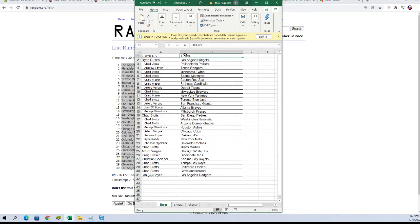All right — Ryan R, you have the Angels. Chad S, Phillies. Andrew T, Rangers. Chad S, Twins. Mariners. Craig F, Red Sox. Cardinals. Arturo V, Tigers. Chad S, Brewers. Craig F, Yankees. Chad S, Blue Jays. Giants. John B, Braves. George W, Pirates. Chad S, Padres. Nationals and Diamondbacks.